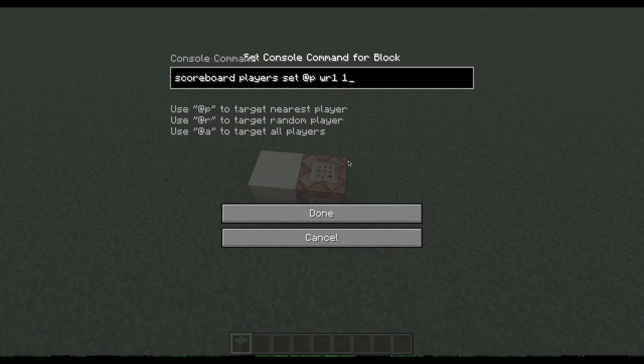How this runs is on a scoreboard system. Right here, it basically gives you a point on this scoreboard labeled WR1. And this scoreboard acts like a frequency — this frequency pretty much carries redstone signals over if you want.